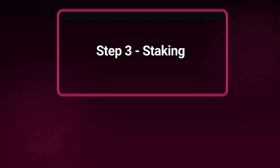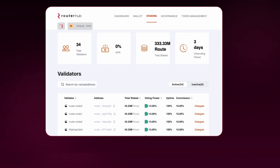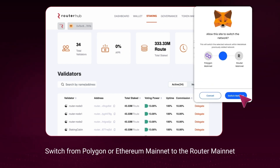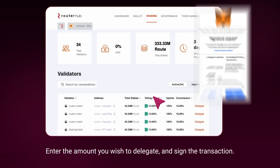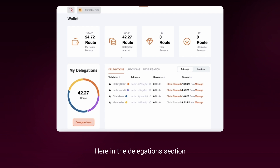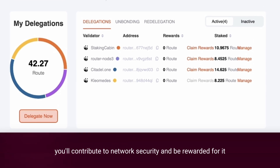Now let's talk about staking. Don't just hold your new route tokens on Router Chain — put them to work. To stake your route tokens, go to the Router Hub and click on the Staking tab. Switch from Polygon or Ethereum Mainnet to the Router Mainnet and explore the validators list. Select a validator, click on the Delegate icon, enter the amount you wish to delegate, and sign the transaction. You can then head over to the Router Hub wallet, where in the Delegation section you can see all your staked positions. By participating in delegation, you'll contribute to network security and be rewarded for it.